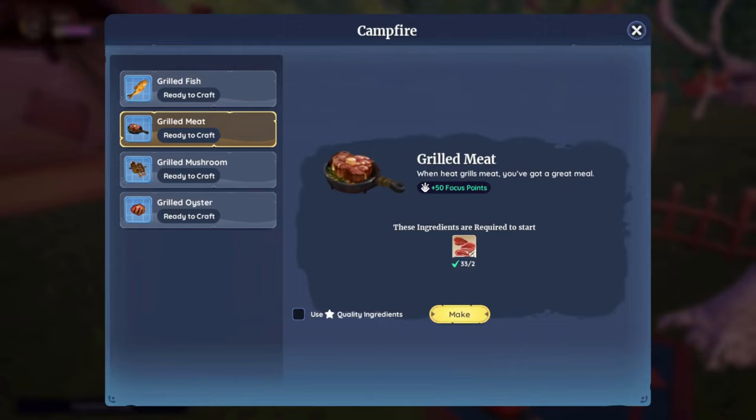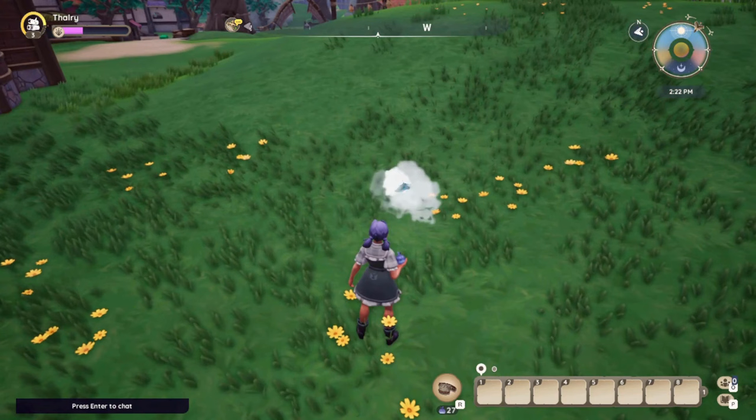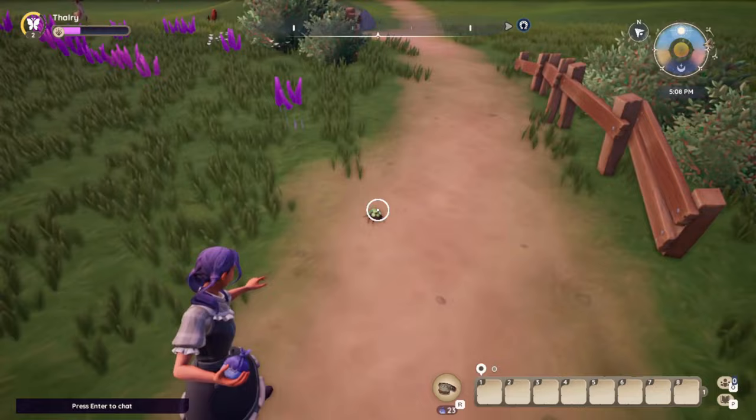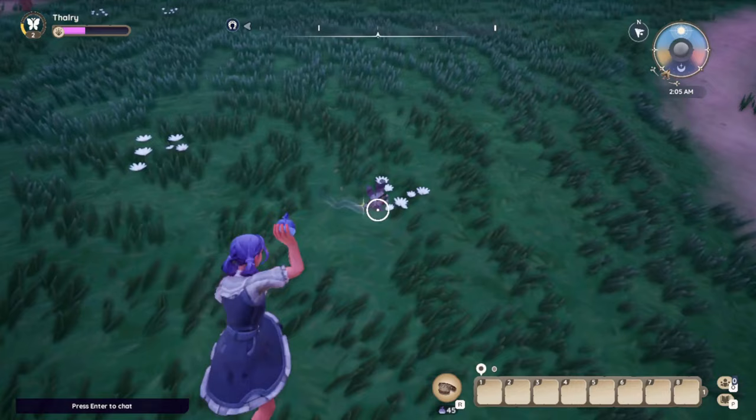Number 3: Bug Catching. Pokémon players might appreciate this skill since it feels like you are trying to catch Pokémon — only you'll be catching just bug types and not in catching balls. You'll see many little critters roaming around the world; just take out your bug bombs and try to catch them all. And like the gatherables, you can also see some occasional shiny bugs, which means they are of star quality when caught.